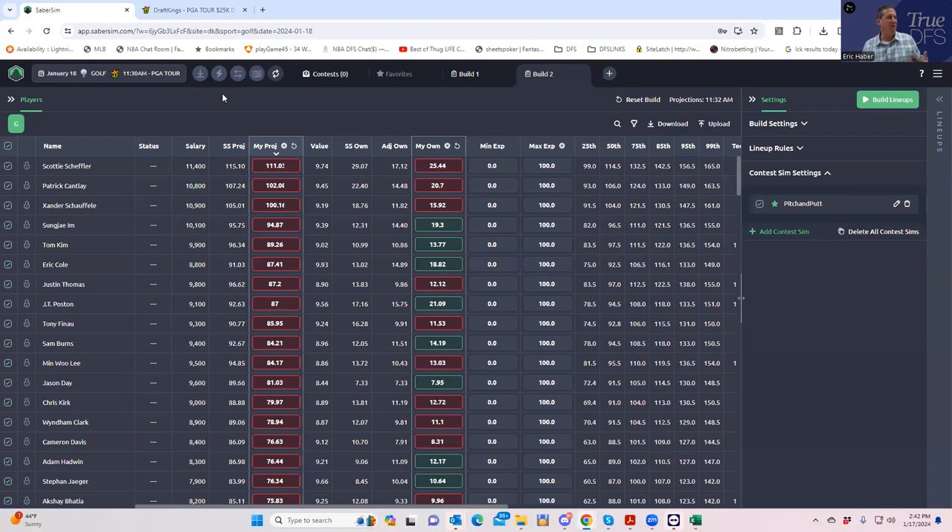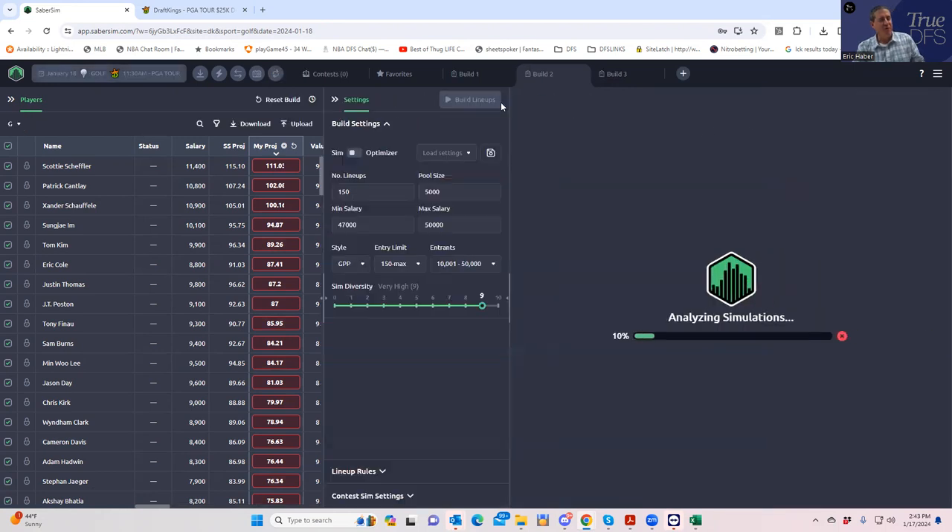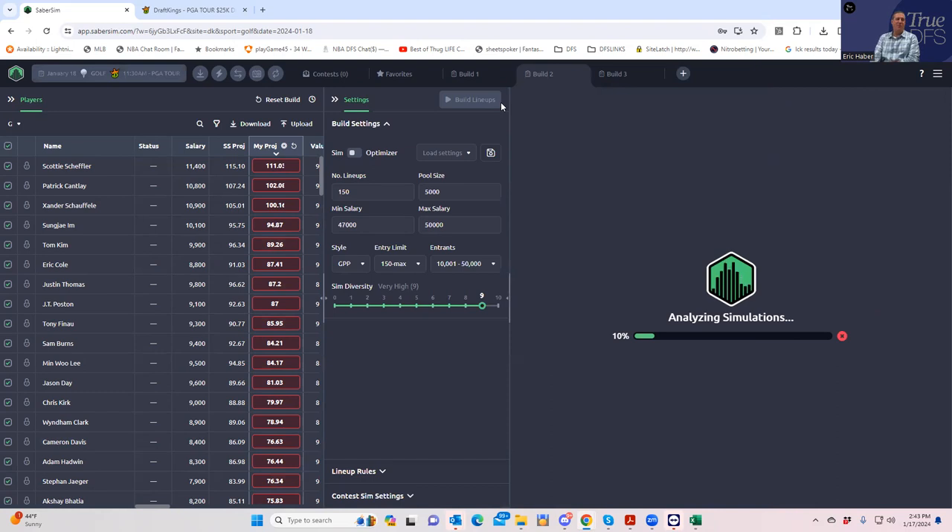What's interesting to me is building a whole portfolio of lineups — how they work together, how we're building for ceiling, and how we're specifically entering the contests we're entering. So let's run this build. We're going to start with the 150 max default, building 5,000 lineups. We're displaying the top 150, and letting the default Saber Sim GPP settings for 150 max take over.